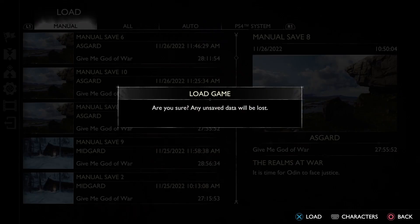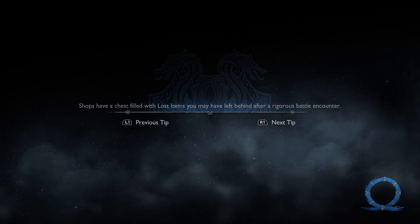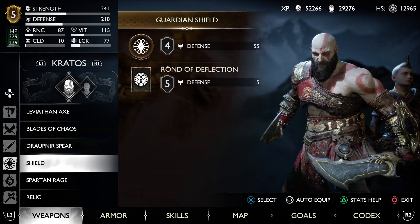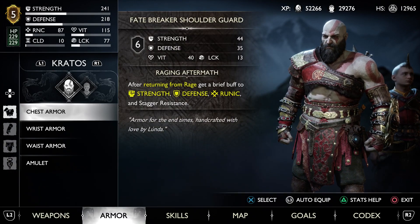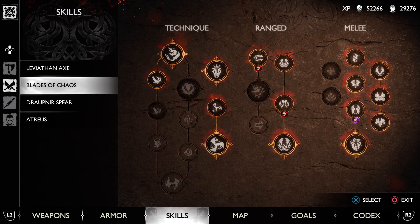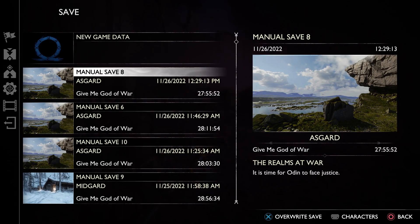Hey, how are you doing? Holmes here and welcome back to some more God of War Ragnarok boss guides, and as always, spoilers warning. So for today we are going to be taking on Odin. This is gonna be the fight directly after Thor, so I'm gonna show off my equipment here early because this is gonna be the final fight in the game. There's gonna be a super long cutscene before I can show off my stats, so I'm gonna show it off here and do a save so y'all can see that this is on Give Me God of War difficulty. There's the save, and let's get into the battle.